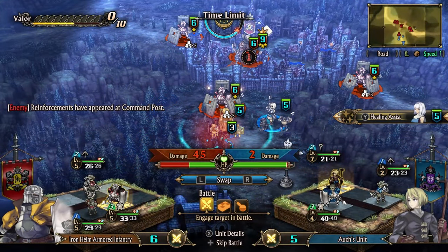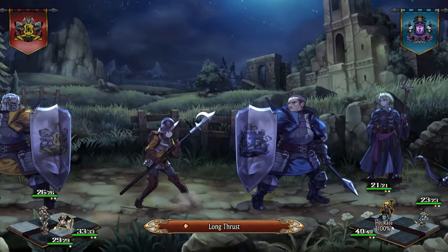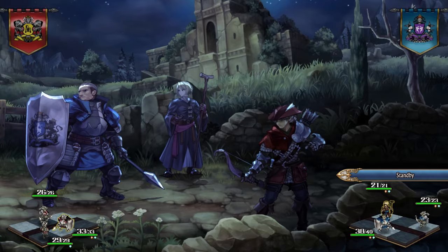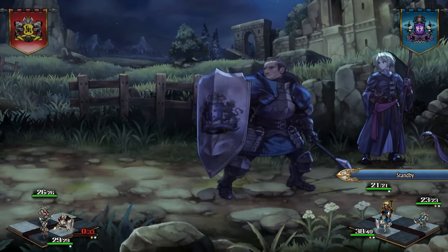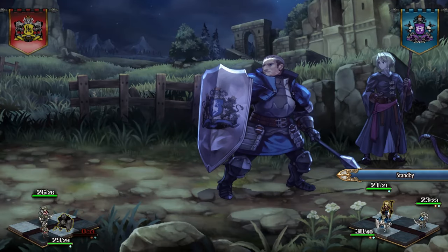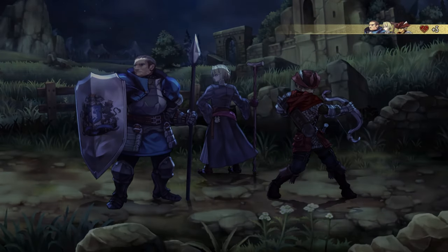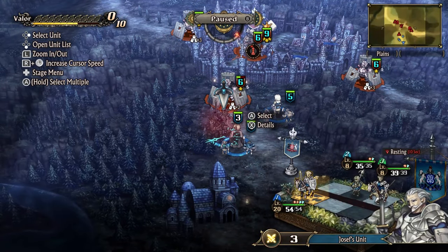A unit made up of casters in the back and a strong defender up front like a hoplite or a fighter can be really good against any heavies you come across, but may have trouble against other caster units, as they can easily take out your defender in front. In that case, swapping out the defender for a thief can solve that issue, as enemy casters will most likely just miss the thief, wasting their powerful attacks. Another variation is a unit with a thief in the front and a caster and a heavy hitter like a sellsword in the back — this setup can absolutely wreck a lot of enemy formations.